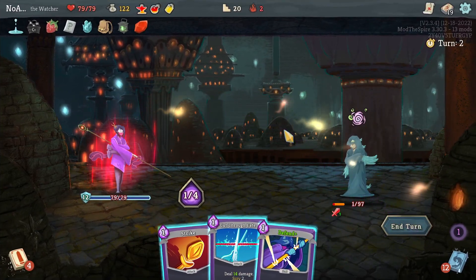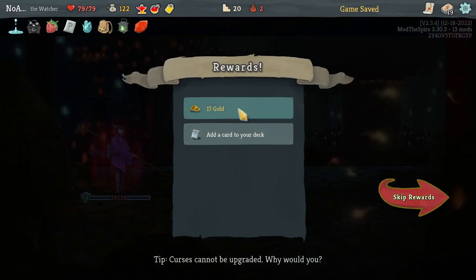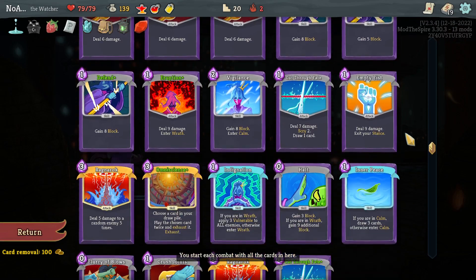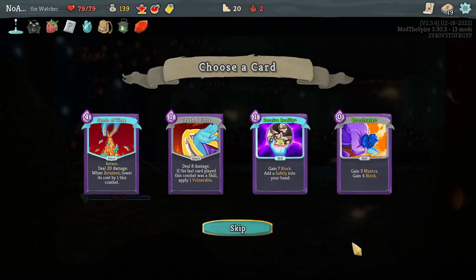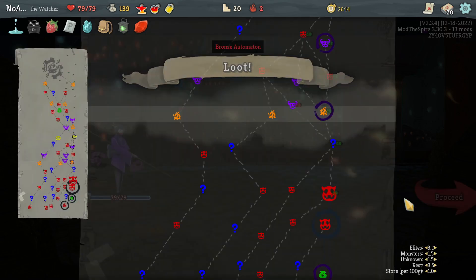I was looking at the possibility of Cut Through Fate to try and see things. Crushed Joints is another multiplier. Mantra and Divinity would be another way of abusing it. However, we're just not getting through our deck - that's my problem. I would take this more for the block than the Mantra at this point. So I'm just going to go with Crushed Joints - it's another multiplier.